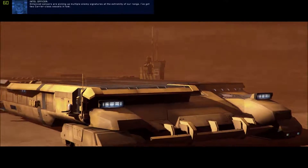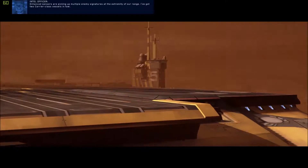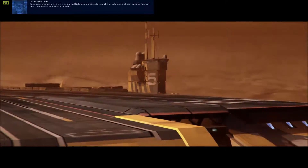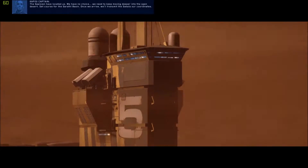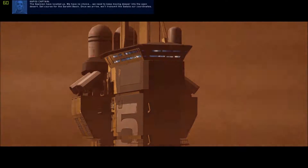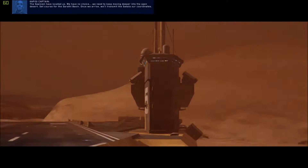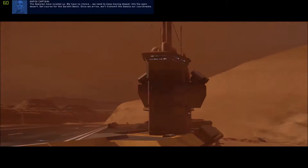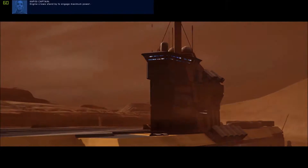Gaalsien support cruiser destroyed — remaining enemy units falling back. Enhanced sensors are picking up multiple enemy signatures at the extremity of our range — I've got two carrier-class vessels in tow. The Gaalsien have located us. We have no choice — we need to keep moving deeper into the open desert. Set course for the Serathi Basin. Once we arrive, we'll transmit our coordinates to the Sakala. Engine crews, stand by to engage maximum power.